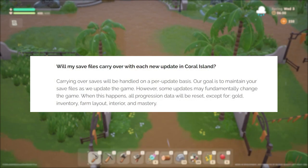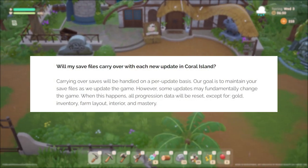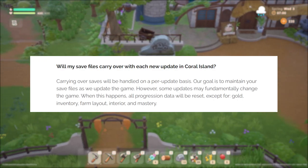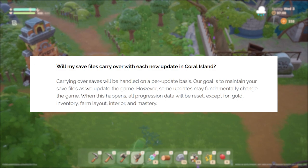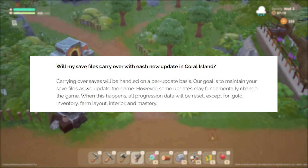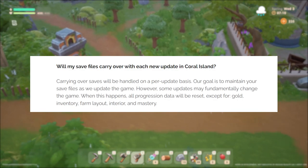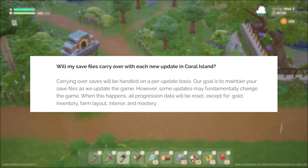The developers have mentioned that while they're going to try not to force you to start over in Early Access with updates, there are going to be some updates that might cause you to restart. They've said you'll be able to keep your gold, inventory, farm layout, interior, as well as your mastery. But it is worth noting that you shouldn't get too attached to your current game, as you don't know which update will make you need to start over.